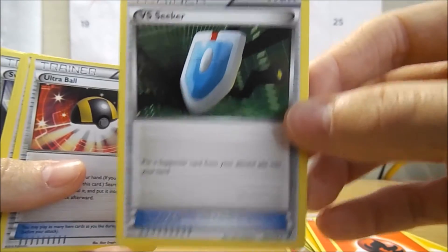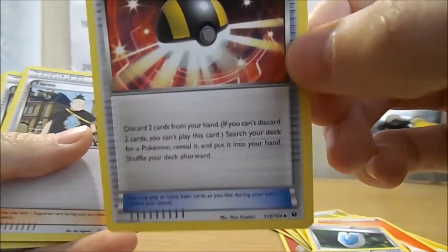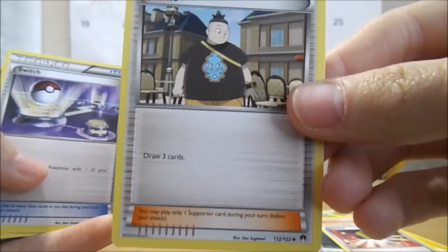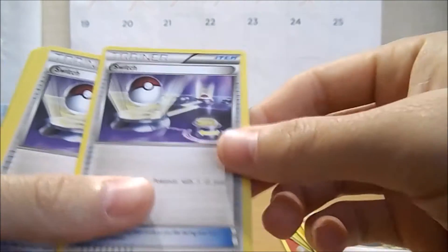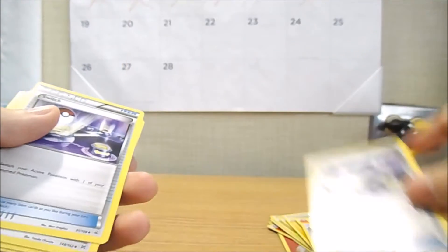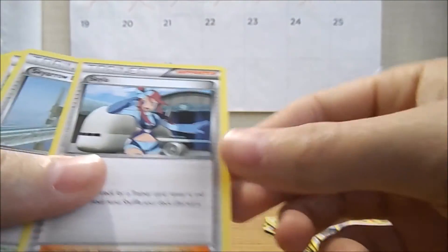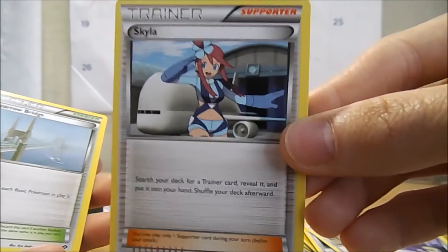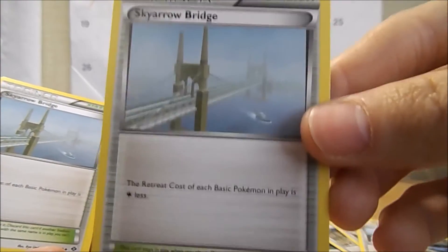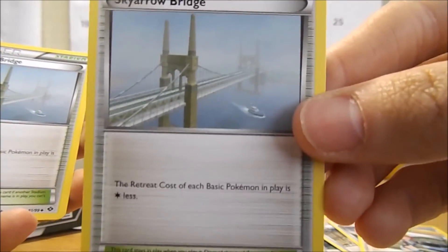We got a Versus Seeker, an Ultra Ball, another Ultra Ball. We got a Tirana — makes you draw three cards again, so that's a pretty good card. We got Switch — switch your active Pokemon with one of your bench Pokemon, so that would be pretty nice. I don't think there's any retreat cost to it. Another Switch. We have a Skyla. Sky Arrow Bridge — I think this is the bridge I was kind of talking about that was in the Lapras art from the last Keldeo deck.